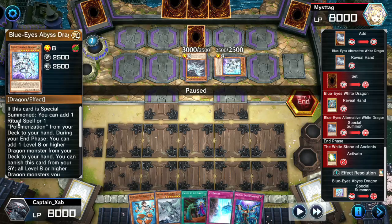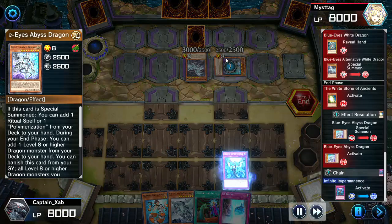Blue-Eyes Abyss Dragon adds a ritual spell or Polymerization from the deck to hand when special summoned, then during end phase adds a level eight or higher dragon monster from the deck. So it searches the ritual spell and presumably the ritual monster, setting up Blue-Eyes Chaos Max Dragon. We don't want any of that, so let's activate Infinite Impermanence to negate it — no searching, get out of here.